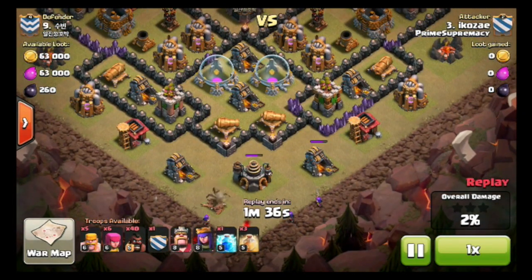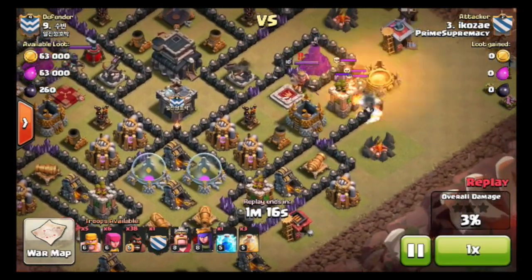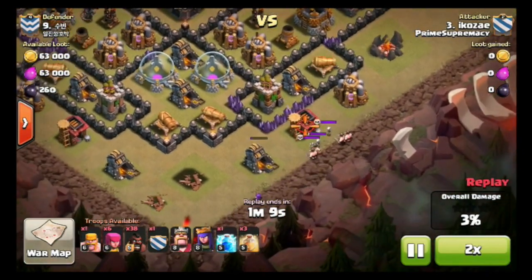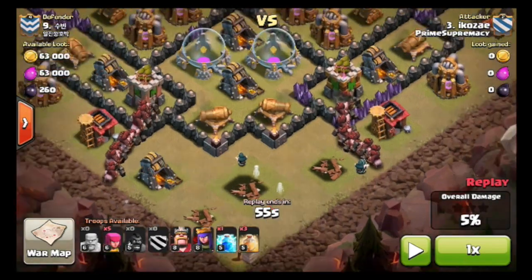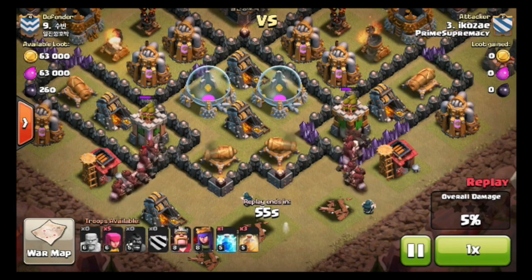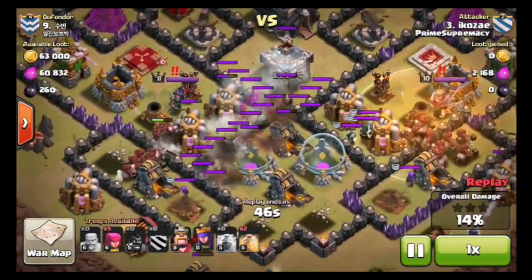We'll just see what happens when he sends in all his hogs. He tried it one more time and it didn't work. He had like five wizards in his clan castle. He's doing the two-groups attack style, which is pretty good. But the only problem is he didn't clear out the clan castle. So here come the wizards — he tries to zap them, but they're not grouped up, so it doesn't work.